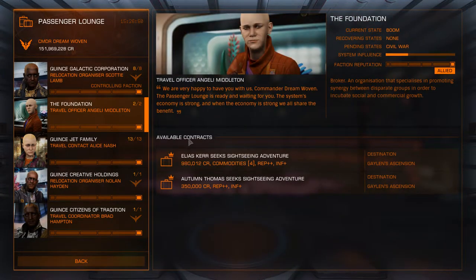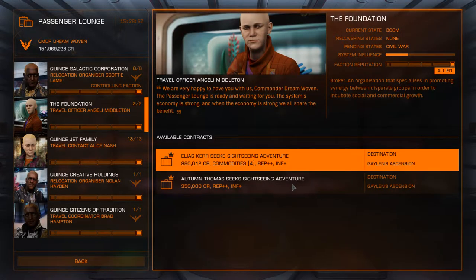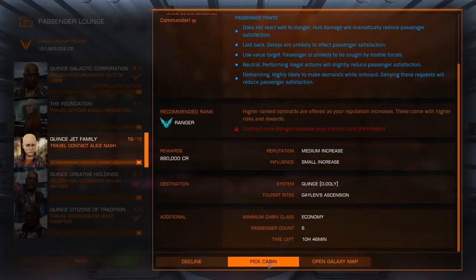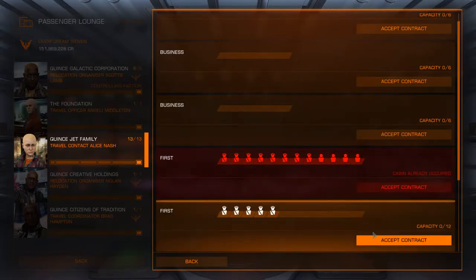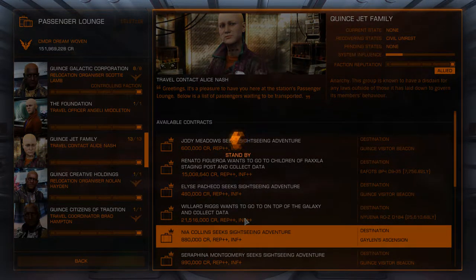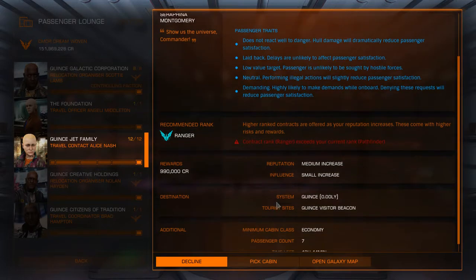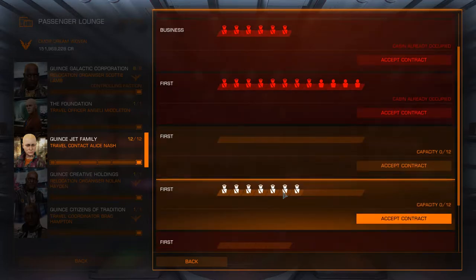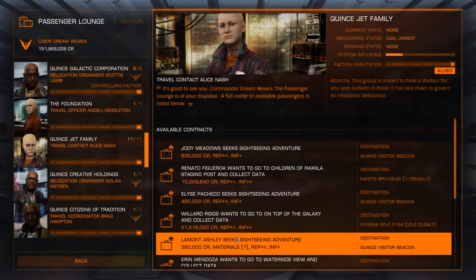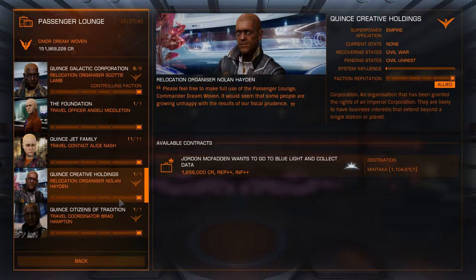Not coming up great looking at the missions... oh there we go, 980,000 credit payout. Some people I've read online won't take wanted passengers. There is the risk that if you get scanned you'll fail the mission and even get attacked. Personally I've only been scanned and attacked a couple of times and that was usually through my own stupidity. By far and away, mostly I've been fine, so I don't worry about it. I'll take anyone that's willing to pay — plus I find most of the wanted passengers tend to pay a bit more.